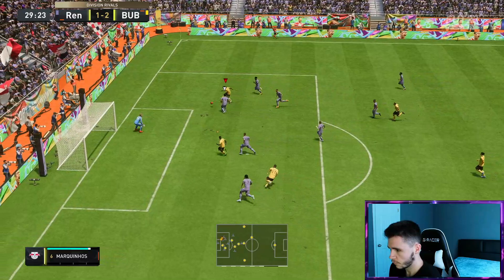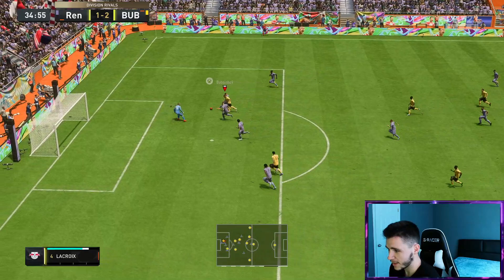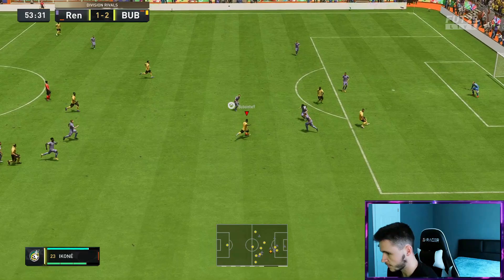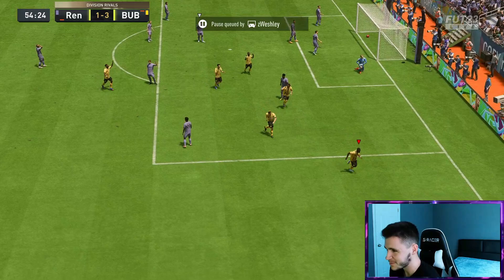Oh the heel to heel is nice — four star weak foot. Good save by Ter Stegen, very good save. A way to play out of the press. Ikone, another great ball. Oh, how has he managed to get that tackle? Ikone is passing, man. Go for a finesse shot. Oh the heel to heel again, Ikone — finish! Come on boys, that's actually a pretty clean finish. He moved his goalkeeper and everything.